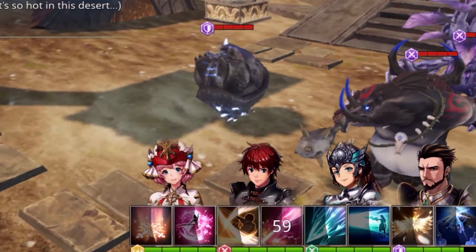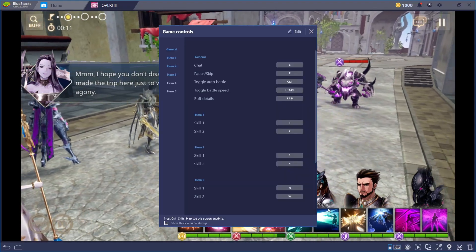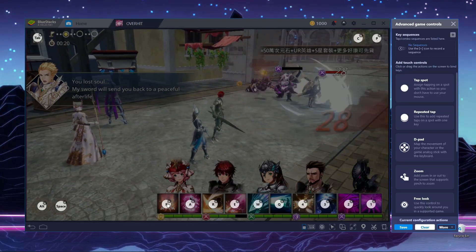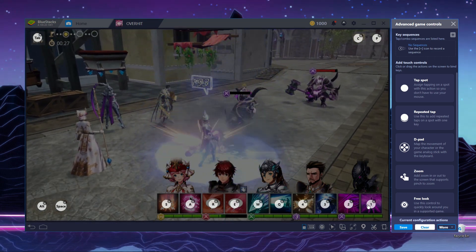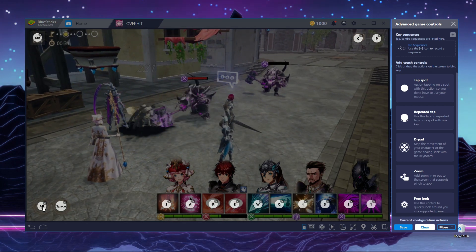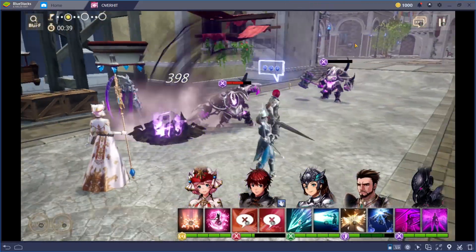Like all other gacha games, you can use the mouse to play Overhit, and honestly no other control scheme is really needed — all you'll be doing is clicking on buttons. But adding keyboard shortcuts to your battle skills might be a good idea, since you'll be able to activate them much faster. In fact, you can add a keyboard key to any function in the game, thanks to the Tap Spot feature. To do that, click on the keyboard icon, then on Edit, and open the Advanced Key Map Tool. Find the option that says Tap Spot, and start dragging and dropping those spots on top of the action buttons. Once you assign a key to each of them, you can press that key to activate the related function. Now you can use all your skills right from your keyboard without any problem.